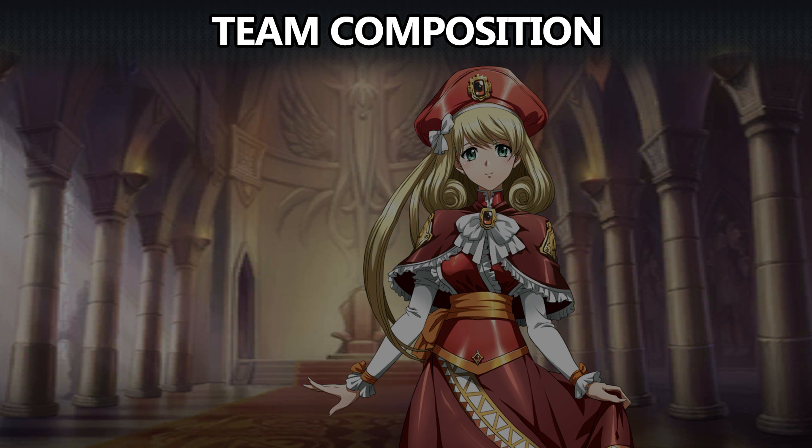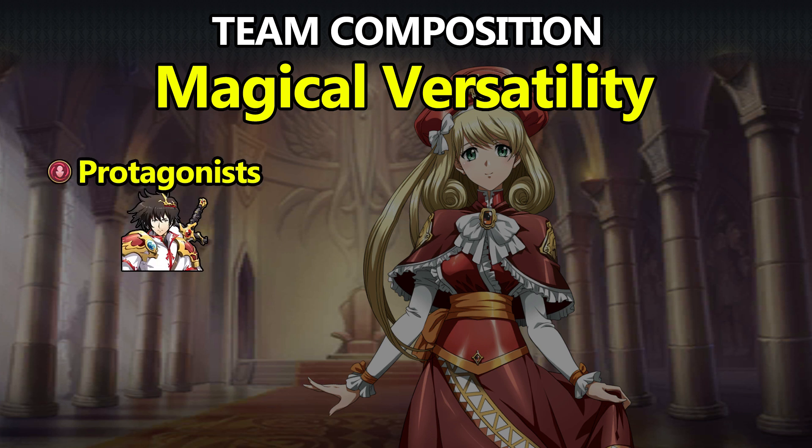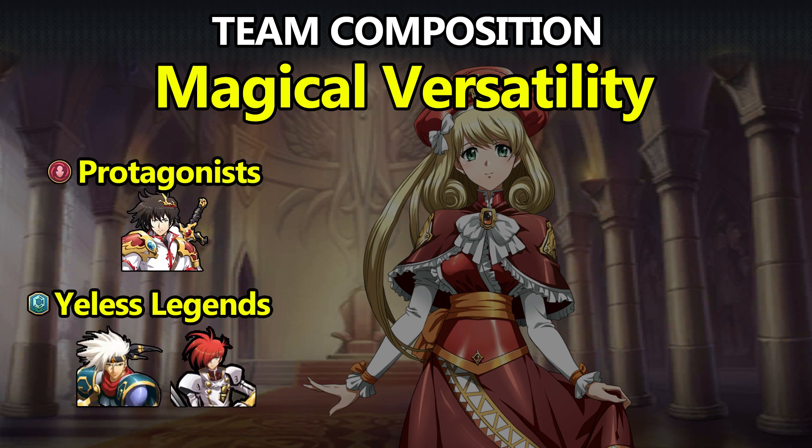Next up we have Rachel. Remember what I said about Lana not bringing anything extra to the table? Well, Rachel is the queen of extra. Her talent allows her to remove debuffs and heal surrounding allies after doing damage, and this includes doing AOE damage. She has a nice variety of single-target and AOE spells, and a three-cost skill that's already available on global servers.